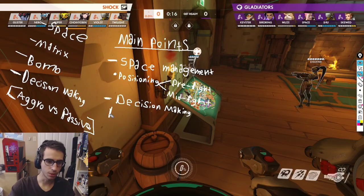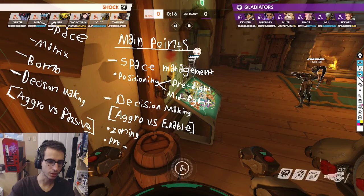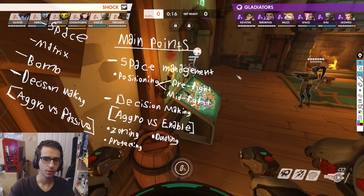It's not always about making aggro plays. Instead of passive, I'll put aggro versus enable - it's about enabling your team. Zoning the enemy team, zoning specific characters, protecting some characters on your side - that comes down to 1v1s or dueling. There's a lot of different decisions you can make, but those are some of the bigger ones. This goes into the next few things - cooldown wise, like rockets compared to matrix. I think matrix is the one that is overused or underused.